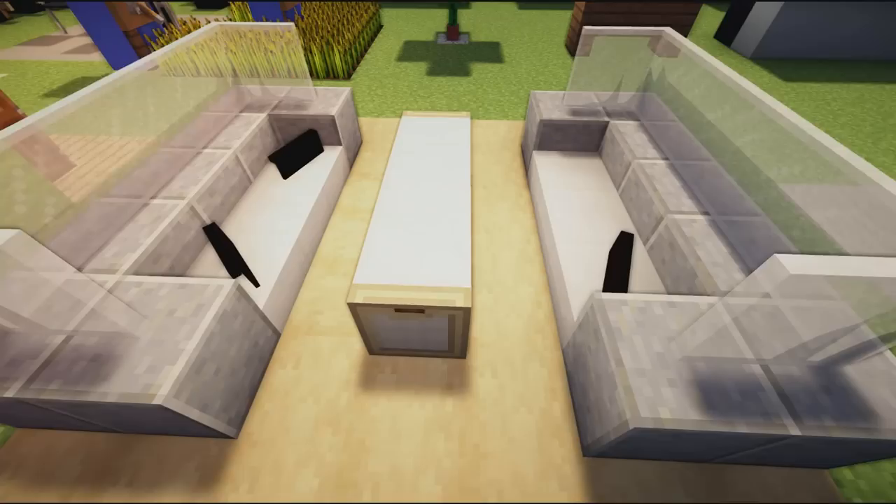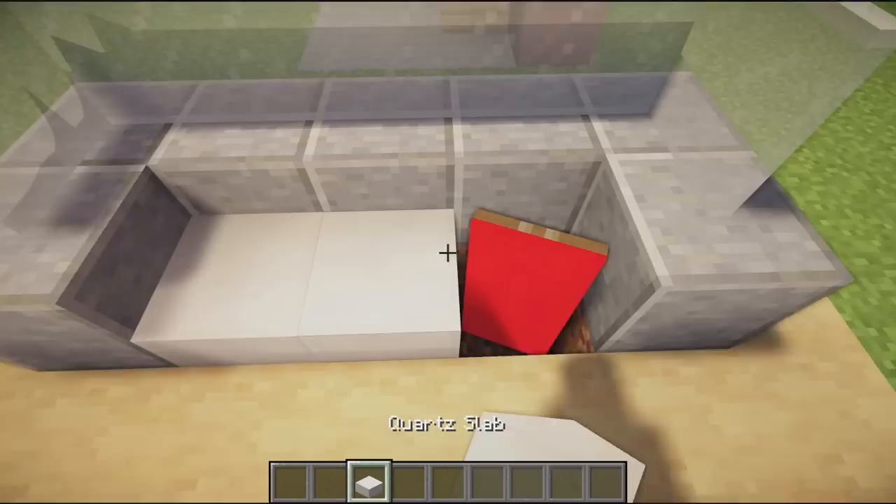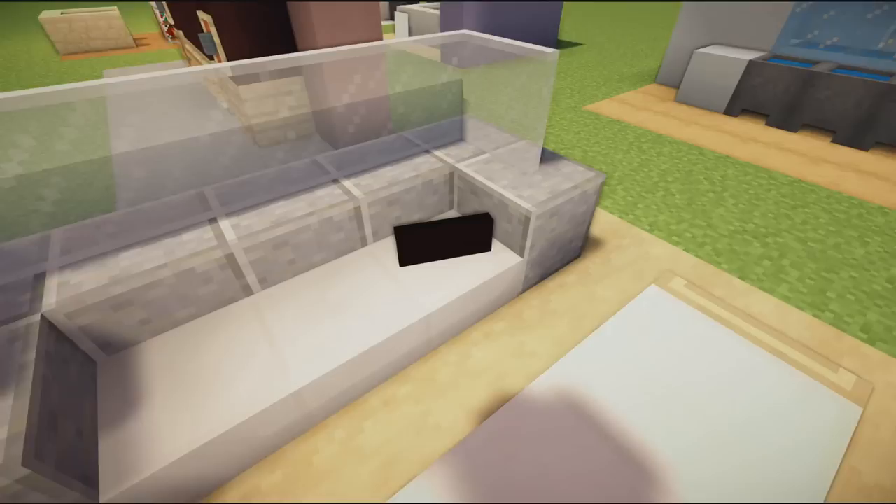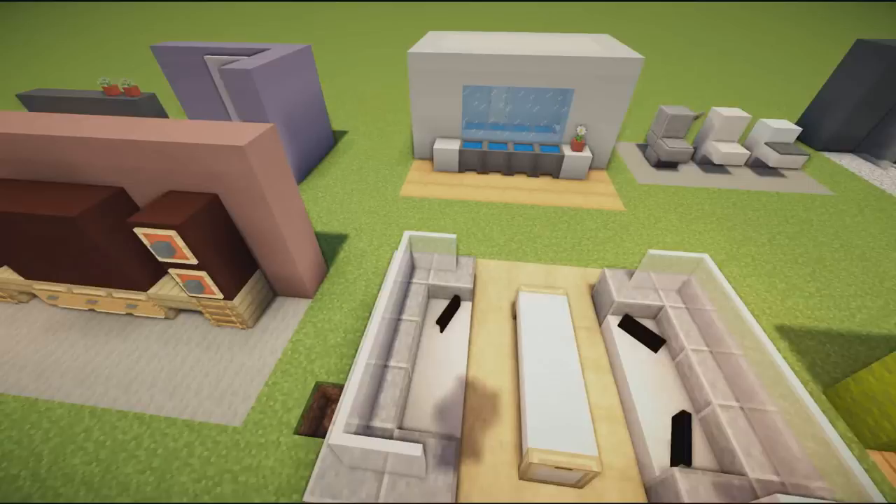Next up we have an awesome little booth design — great for a hotel lobby, restaurant, or cafe. You use the banner design in the ground, place slabs over it, andesite around the edge, glass on top for privacy barriers, and a simple table design in the middle. It creates an awesome booth feeling.